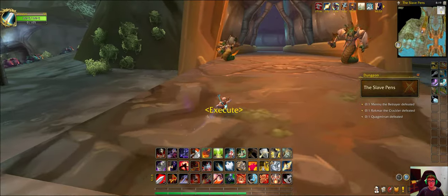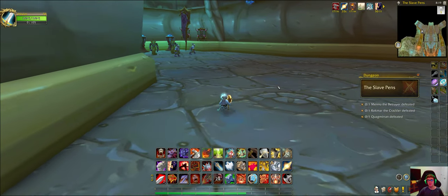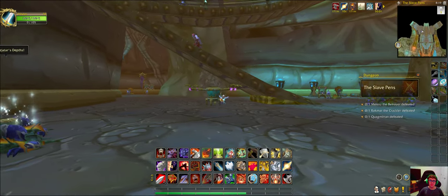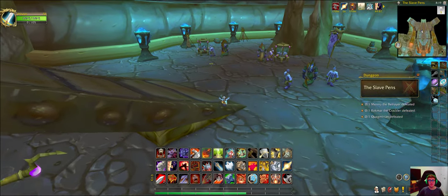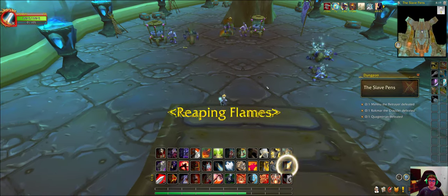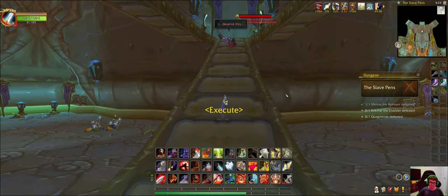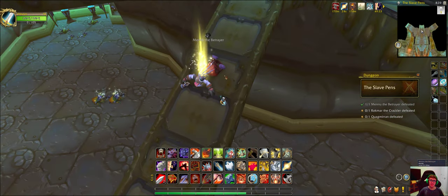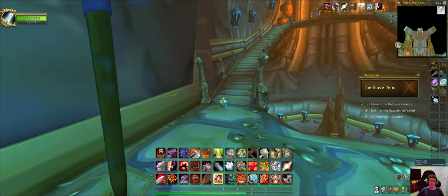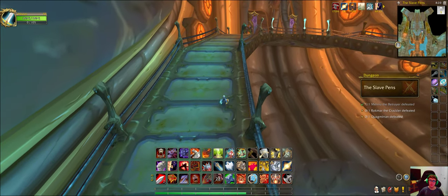This dungeon has three bosses. This guy is the Betrayer — like the Betrayer from Black Temple, but this is the instance version of him. He said to himself, 'I deserve this.' Well, he's right because he's the Betrayer. Here we go.